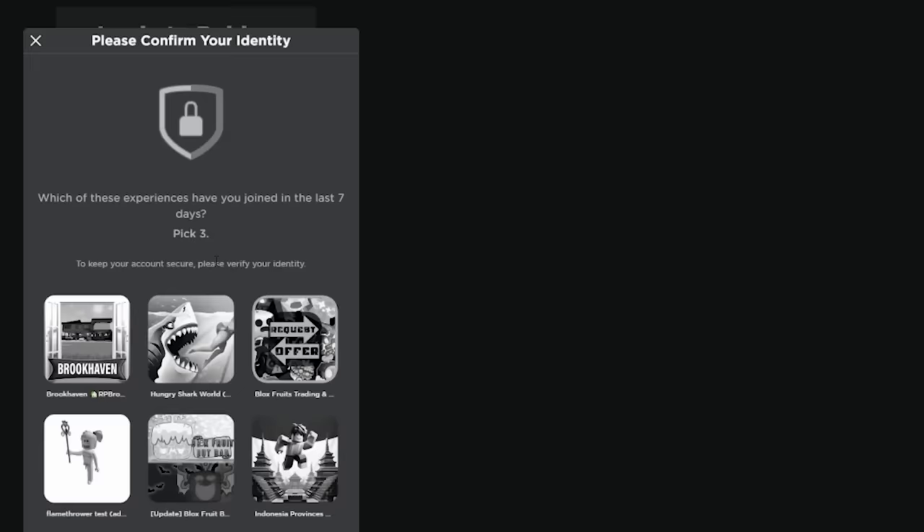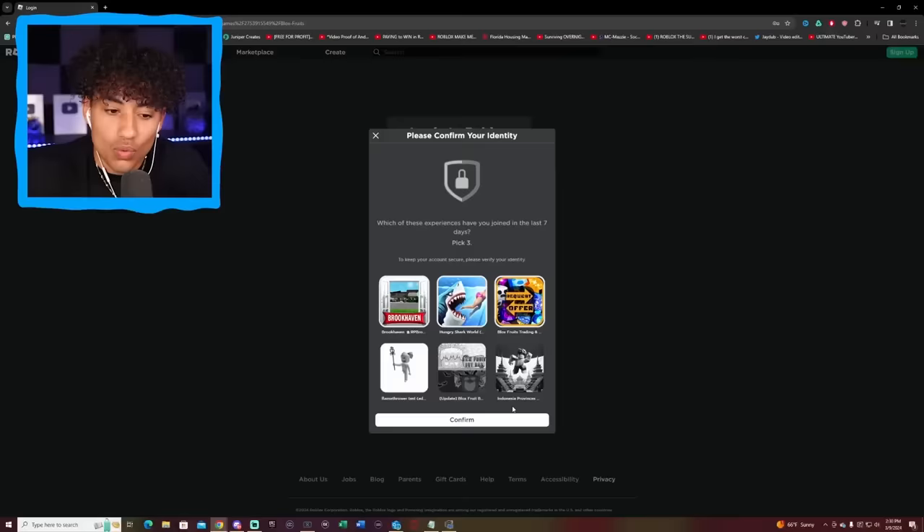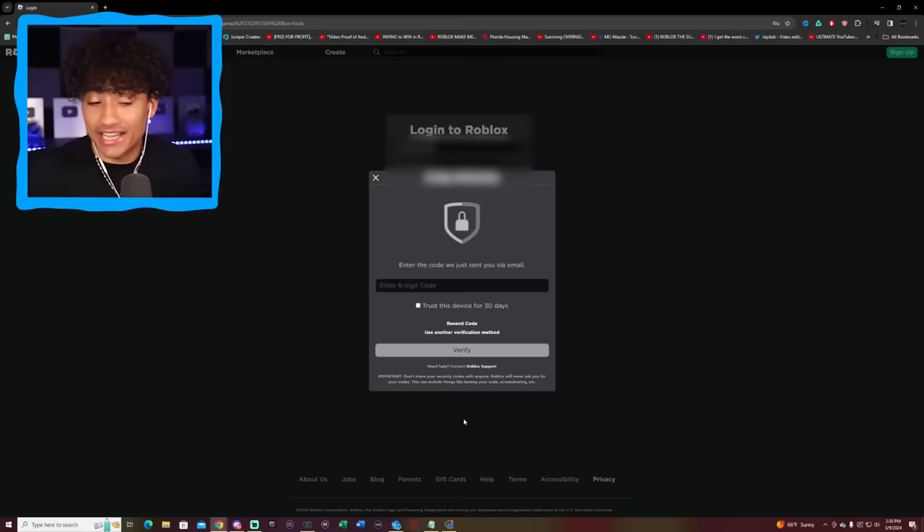I want to guess the three games. But if I guess wrong, the account gets locked out. Do I want to lock their account? Let's do Brookhaven, Hungry Shark, and Blox Fruits Trading. Actually, we can do Brookhaven, Blox Fruits here and Blox Fruits there. I think this might be right — oh, it worked! But they have 2FA on, so I need a code. I don't have their email, so let's try a different account.